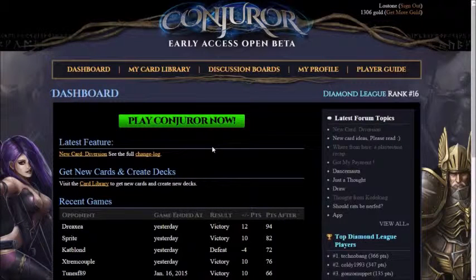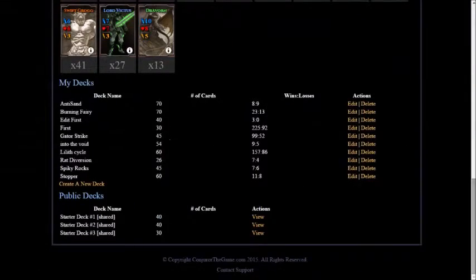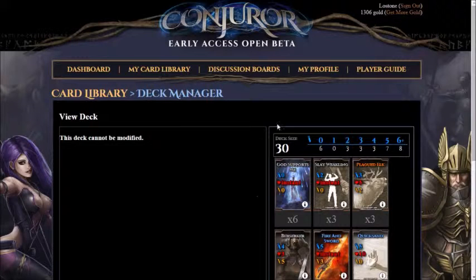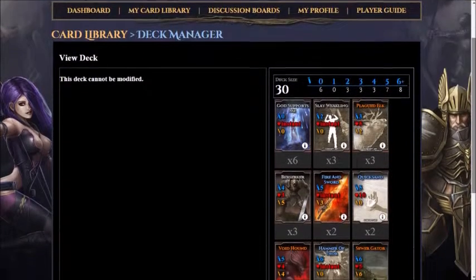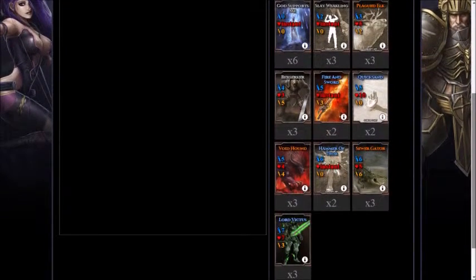Welcome back to Conjurer. I'm your host LostOne, and today we will be looking at starter deck number 3. As opposed to starter deck number 1 and 2, this one's only 30 cards and it contains some spells.